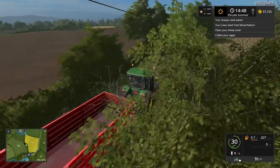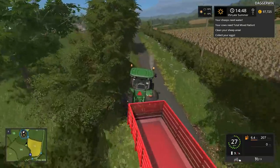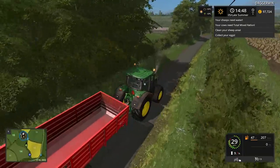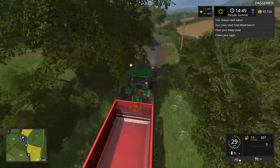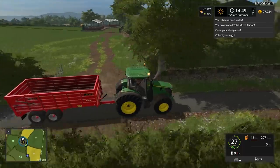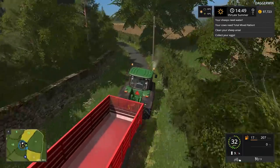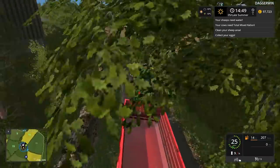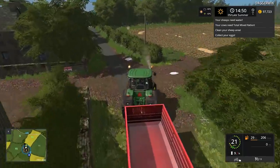Here's field 14, which still hasn't germinated — that is our grass field, at least it's going to be when the grass is in there. And obviously that's our orchard, just beginning with the pumpkin greenhouses, which we might expand later. Because there are different fruit types you can choose from. And of course field number 10, just here, which we're just finishing off in.